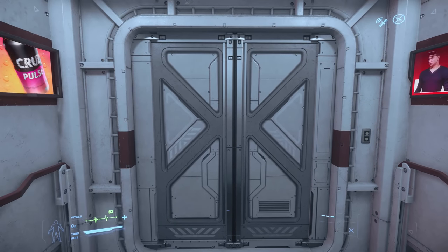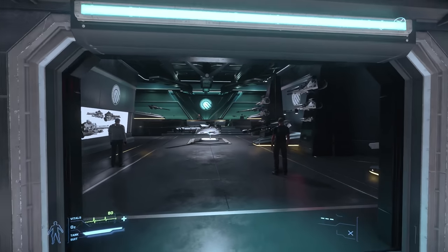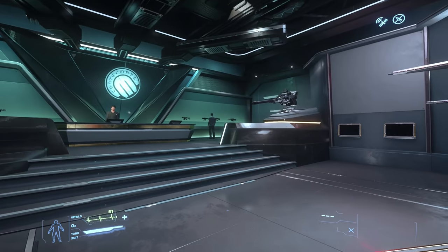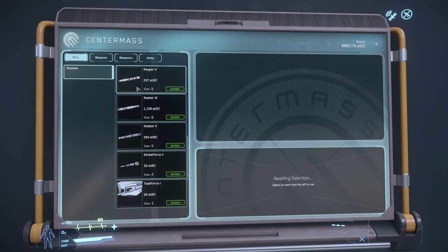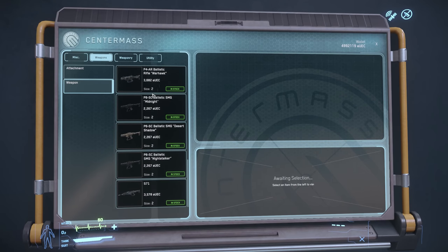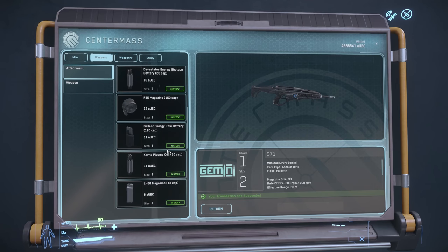With lifts they can have lots of different floors and lots of different shops and lots of different stuff going on. Centre Mass is a cool weapon shop for FPS and ship weapons. So loads of missiles available, loads of attachments available. Attachments are just ammo at the moment, but in 3.6 we should actually see different weapon attachments to put on your weapons. I will grab the S-71 assault rifle and some ammo for that for a future video.